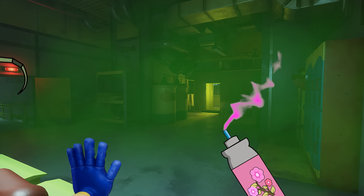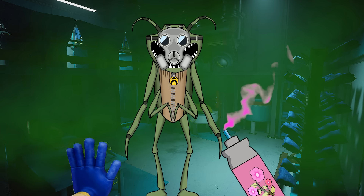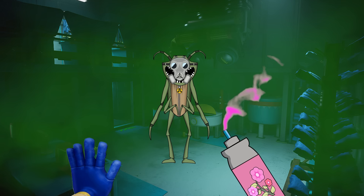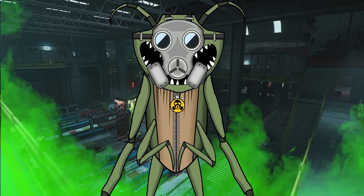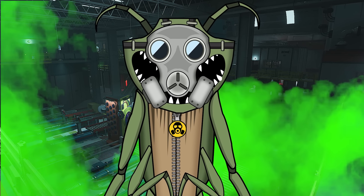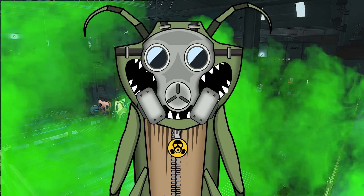Here and there he would sneak up on the player and try to take their can away from them. When the player sees him, they would need to quickly keep him at bay with their grabhand. They can't let him get close, or else he'll steal another one of their pleasant smell canisters and the player would be stuck right in the middle of this awful smell. They wouldn't be able to breathe, and they would surely run out of air.